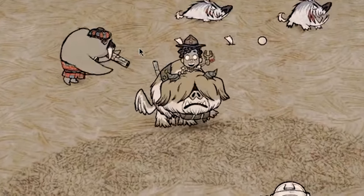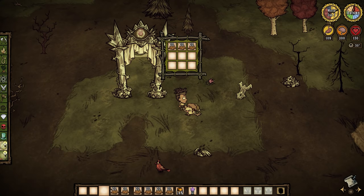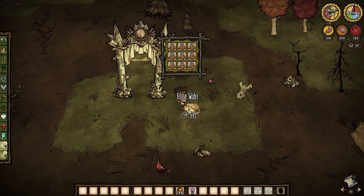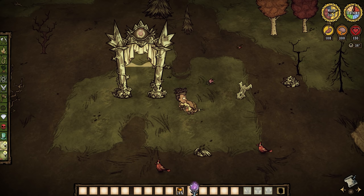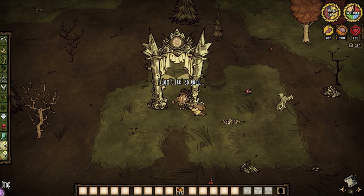So I hope you stocked up on Walrus Tusks and Father Meat while the gittin was good. It also addressed an equally hilarious bug where a player could hide items inside of Wobie and Switch characters, effectively sealing off those items from other players inside the Celestial Portal. Now the items just burst out of your best friend onto the ground.